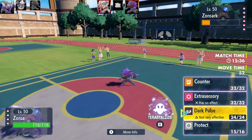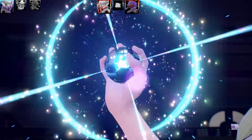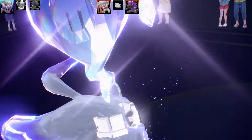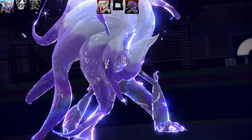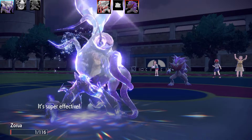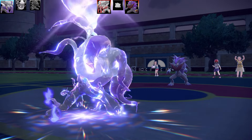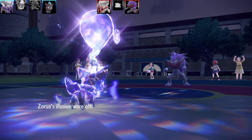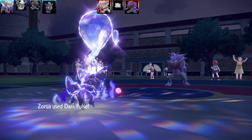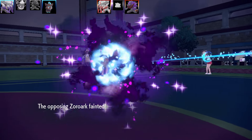I think Zoroark is really cool. I really like the Illusion ability. Another thing to note with Tera: if you go for a Tera, you will take on the type of that Tera, so you won't have the type of the Pokemon you're disguised as. For example, if I've got my Zoroark Hisuian here disguised as normal Zoroark, I wouldn't be a Dark type — I'd be a Ghost type. I'm getting very confused with all these Zoroarks. The Illusion is going to wear off, and I go for Dark Pulse — enough to take out the opposing Zoroark.